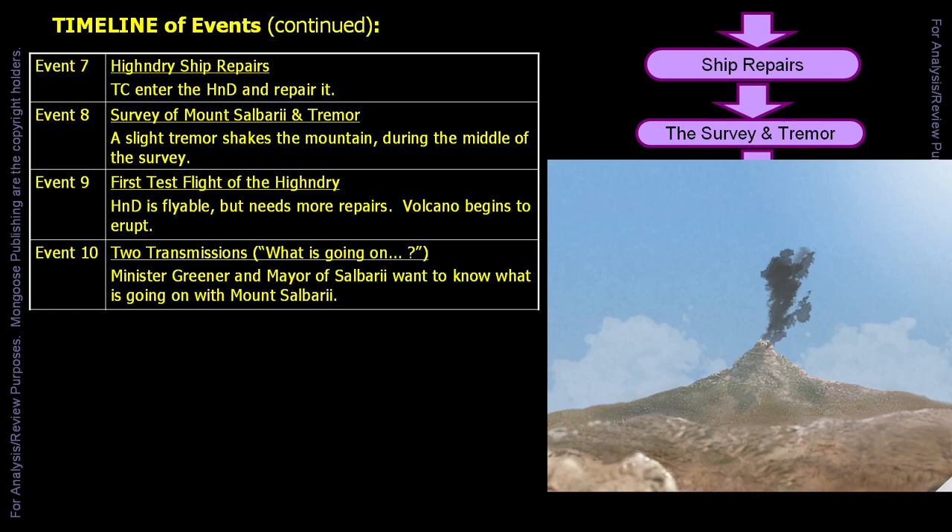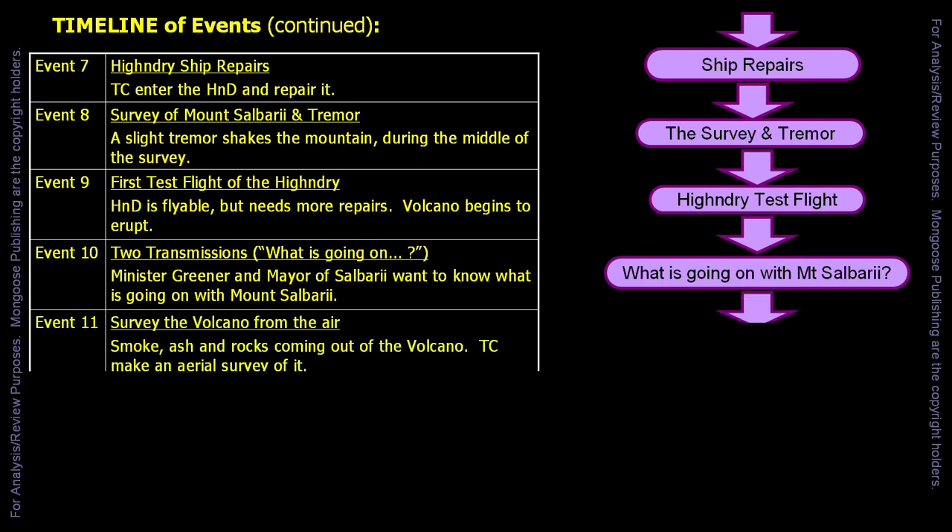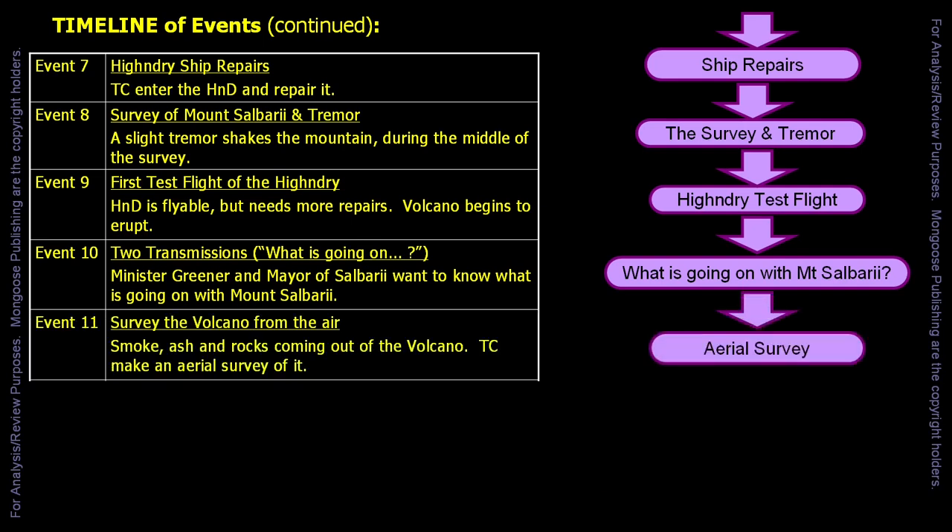Likewise, the mayor of Salburyay wants to know what is happening. Tremors have been felt in the town, and dark plumes can be seen issuing from the volcano. The Wollstone authorities have dispatched security personnel, fire and rescue workers, and the like to the region. The next chain of events assumes the travellers are cooperative with Minister Greener and the Wollstone government, instead of taking the ship and running.